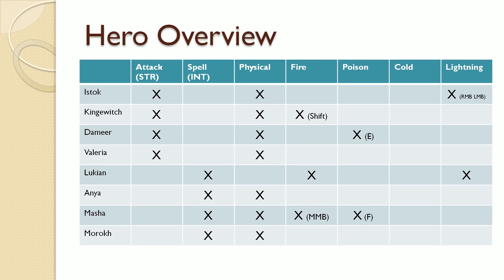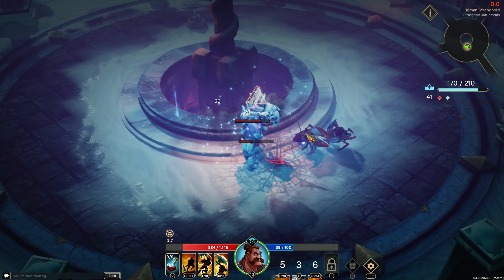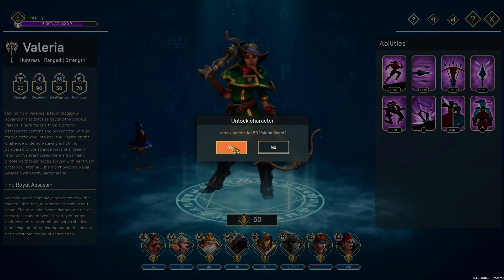Let's go through the playable characters and see what they mostly use. Istok uses primarily physical attacks, with the exception of the left and right mouse button, which are lightning attacks. For Kingwitch it is the same — almost 100% physical attack, apart from his dash which leaves a trail of fire damage. Demir is also almost completely physical attacks, apart from his E ability — the poisonous tree growing out of the ground, which is a poison attack. Valyria uses only physical attacks.